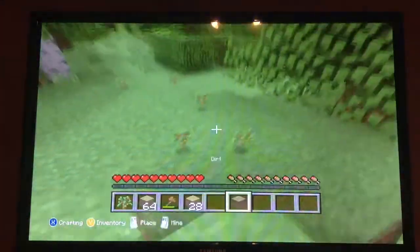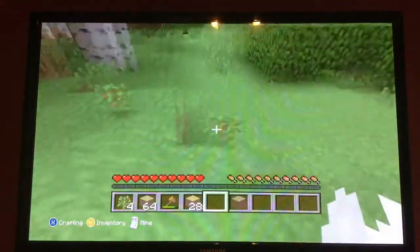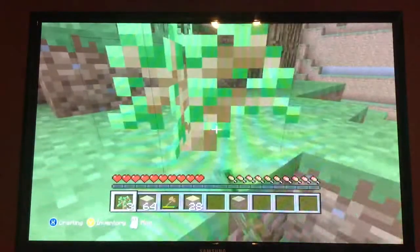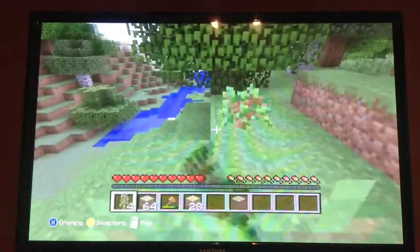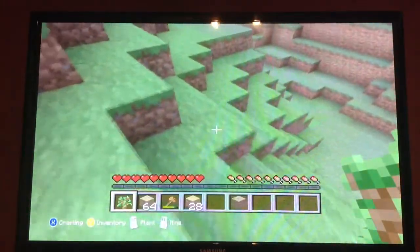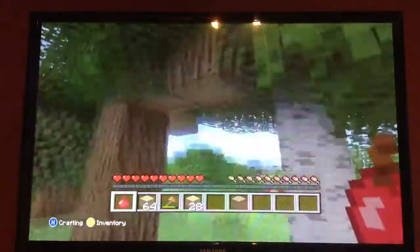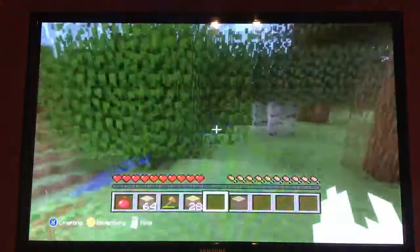Now if you can see these little things floating on the ground, these are called saplings. These are basically like seeds from the tree and you can put them down and they will actually grow into trees after maybe two or three days. You can pretty much plant them anywhere — they're kind of useless, but if you want to start a tree farm they're really good for that.